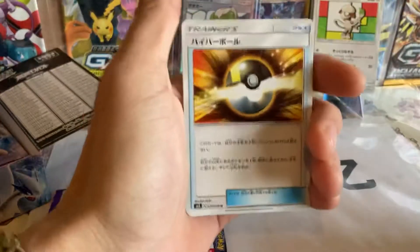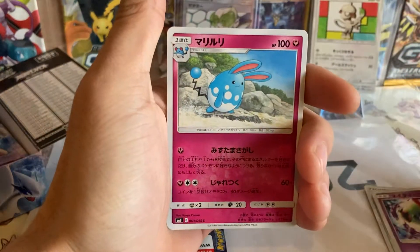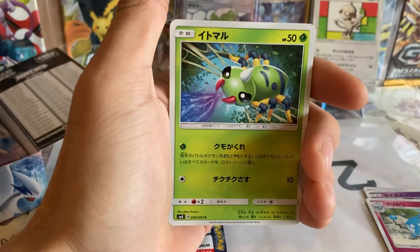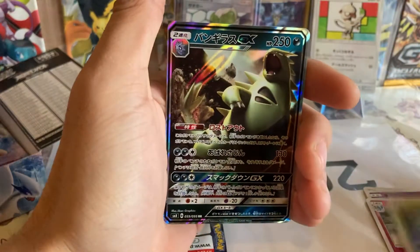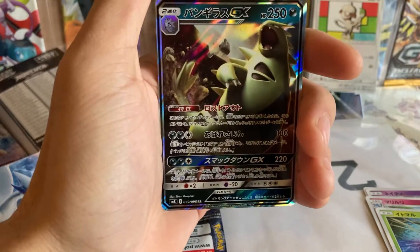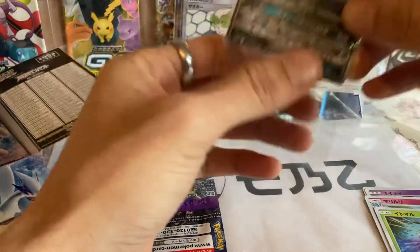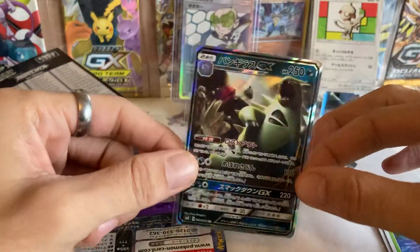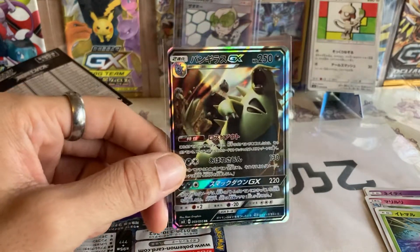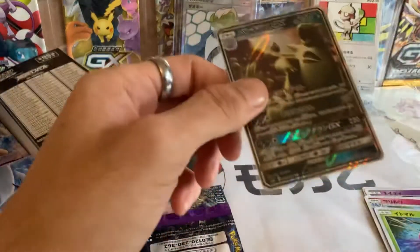So we have an ultra ball, followed by Natu, a Zoomerall - we haven't pulled this one yet, so that's very nice - and Spinner Rack, I don't think we pulled Spinner Rack here either. The final card is... yes, yes guys! I would prefer the secret rare version, but I said any Tyranitar GX I was going to be very happy with. So there we go, Tyranitar GX - that's fantastic!